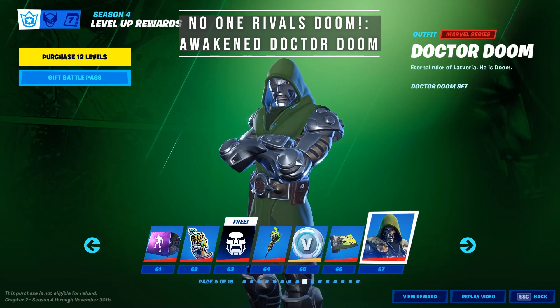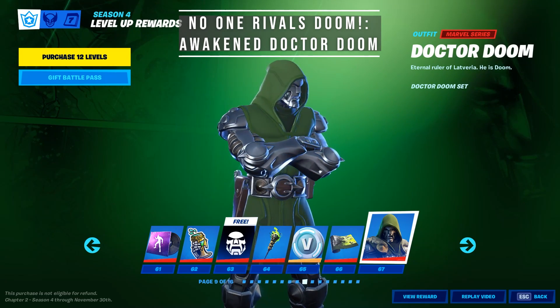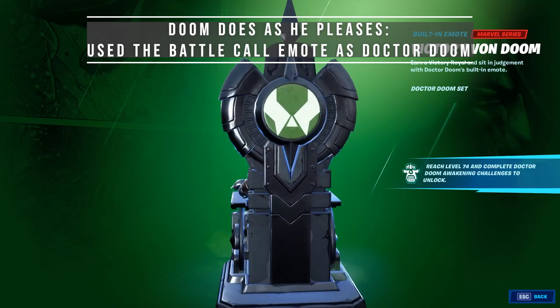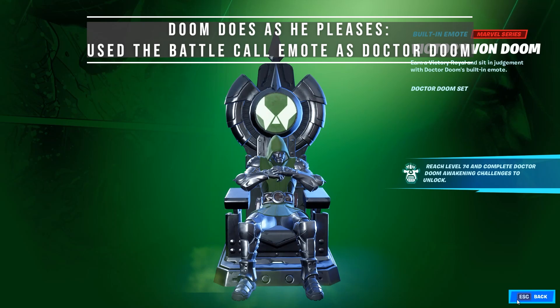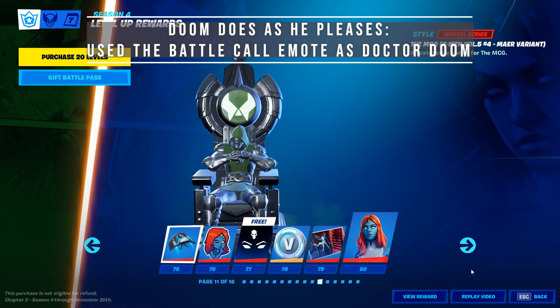Level up to 74 to unlock the Awakening challenges for Dr. Doom. Complete them and the No One Rivals Doom legacy is yours. The secret achievement is Doom Does as He Pleases — you have to use the Battle Call emote as Dr. Doom. As far as I know, the emote is the one from the item shop, which means you have to pay to get this achievement. Maybe someone unlocked Dr. Doom and has the Battle Call emote in their locker? If so, let me know in the comments if it worked.